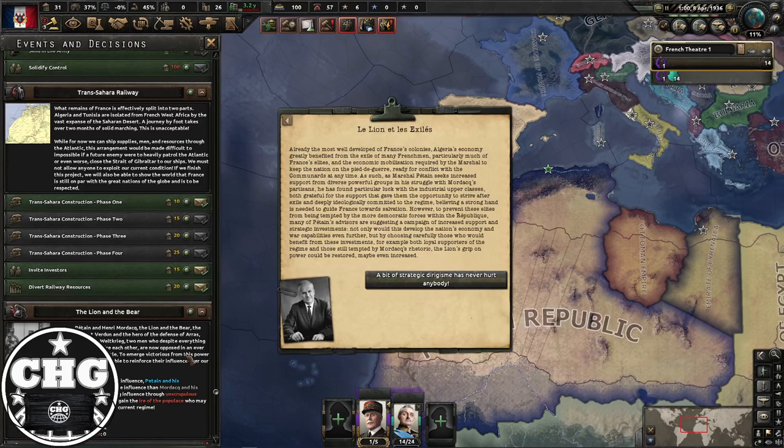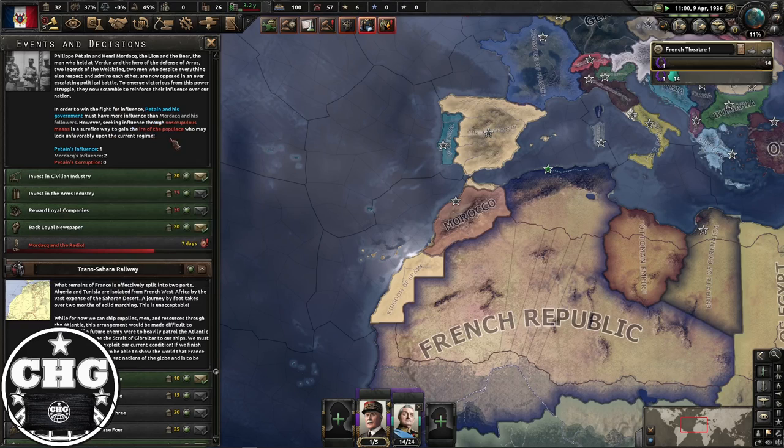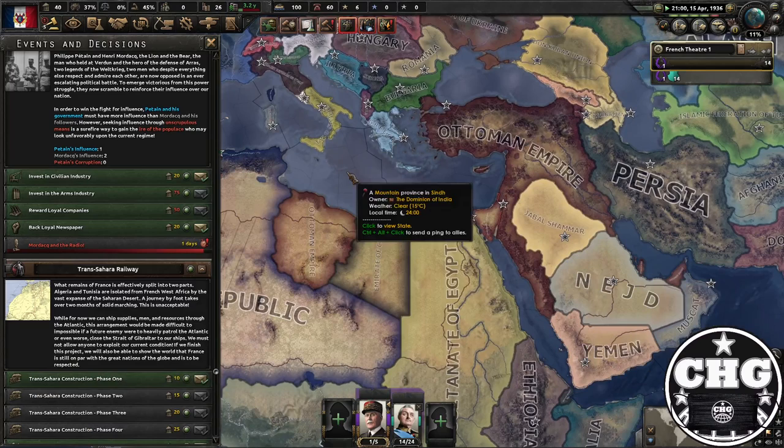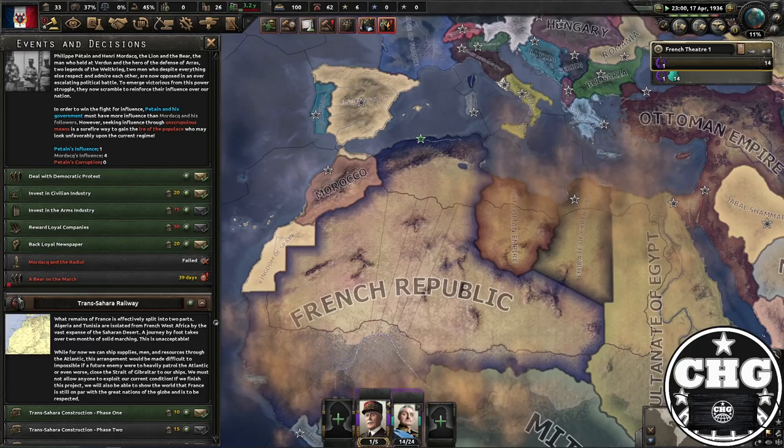The important thing is that Mordac needs to win the fight for influence. And do not do 'Operation Tokada' — don't even worry about what that is. If it pops up, you've messed up.